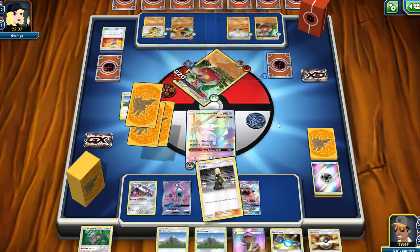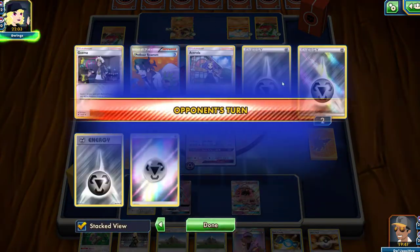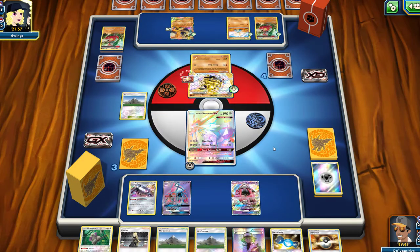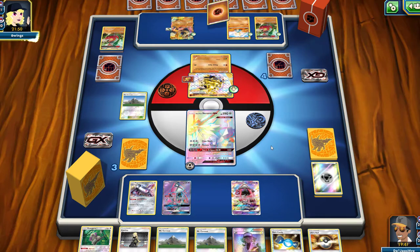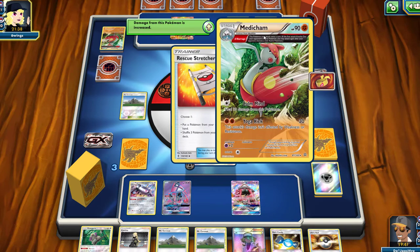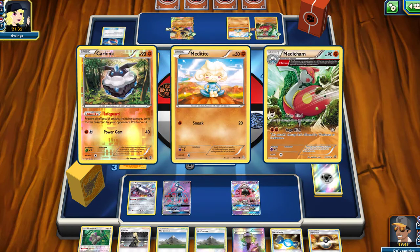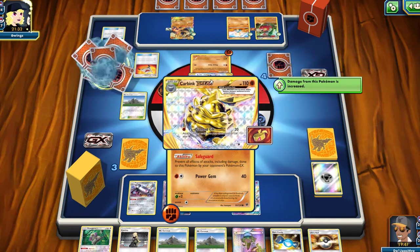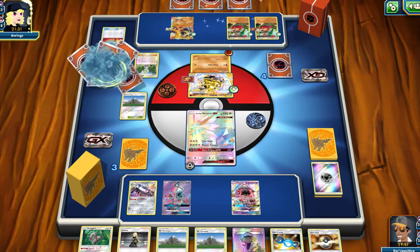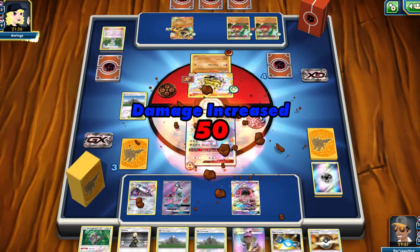We are constantly taking our energies out of the discard — there are only eight in there, not too bad. I have a couple Mount Cornets in my hand. I don't think they're going to get a knockout, so we should be safe — but I don't want to talk too soon; this deck is really keeping up on me. They need two energies to attack. Rescue Stretcher — they take out another Carbink and another Medicham. Wally — so they're going to be evolving into the Medicham. Diamond Gift: only 50 damage.